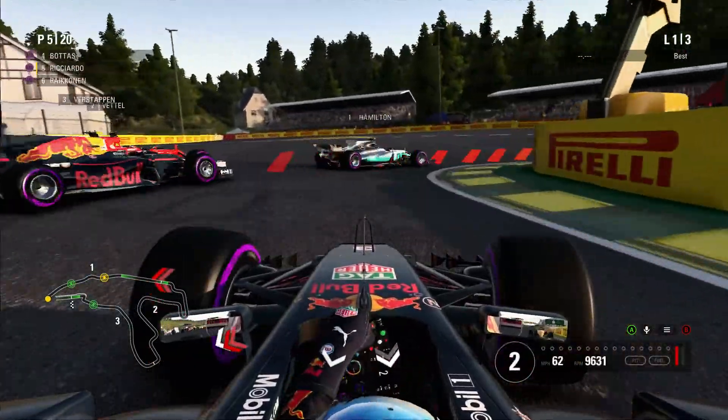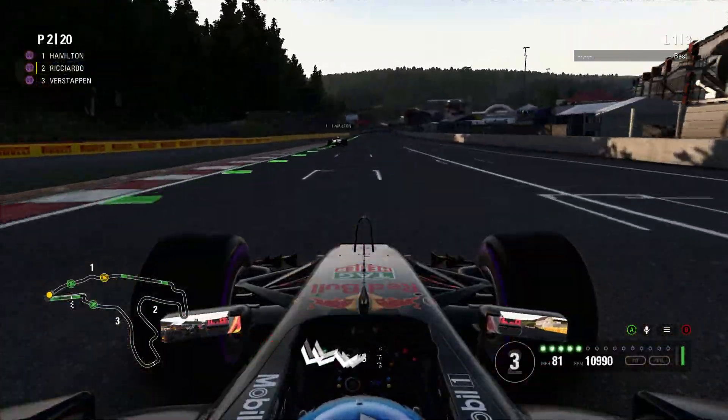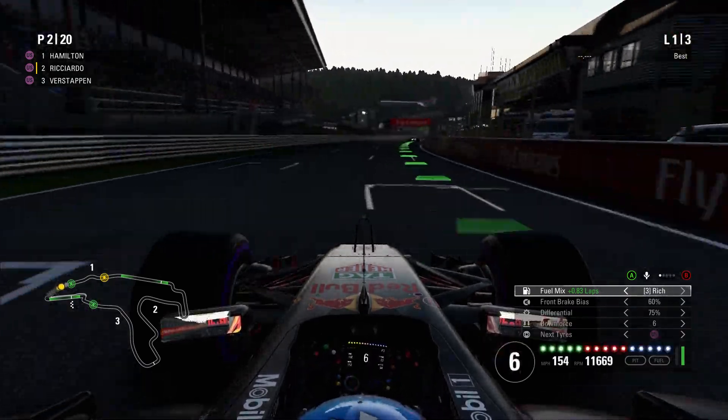He gets the jump into the air first turn. Here we go — three wide a breath, with Verstappen, Vettel, and Ricciardo. Get away.